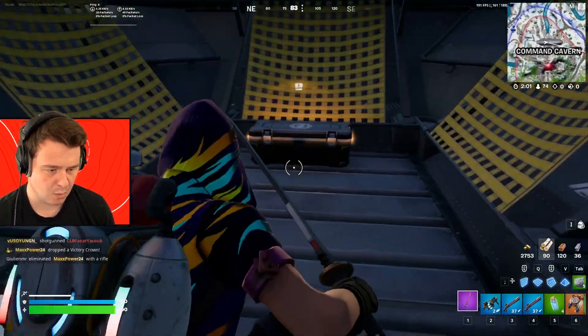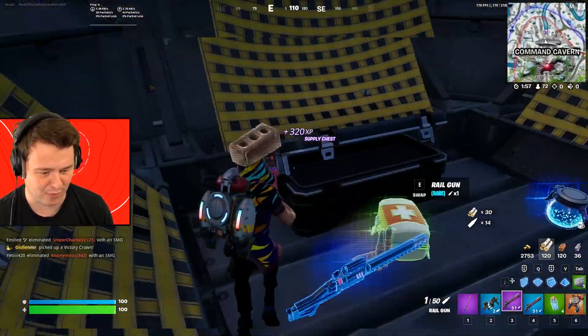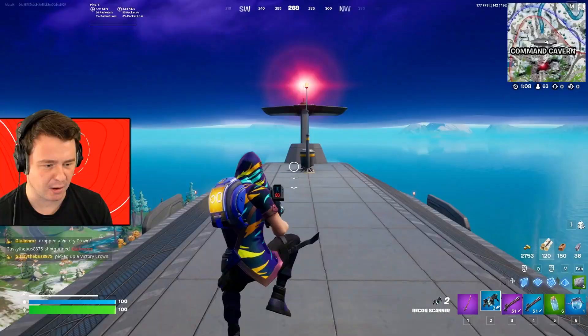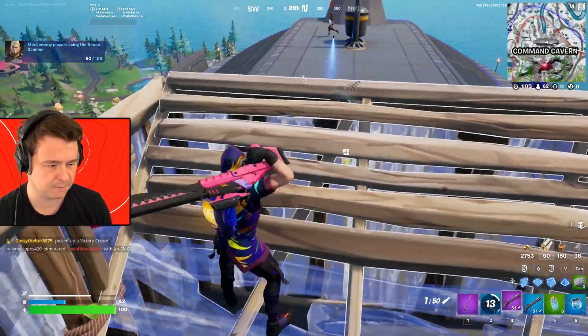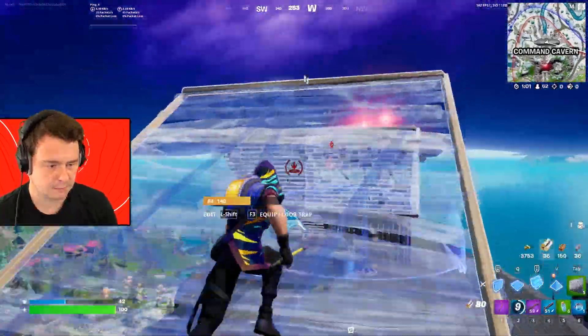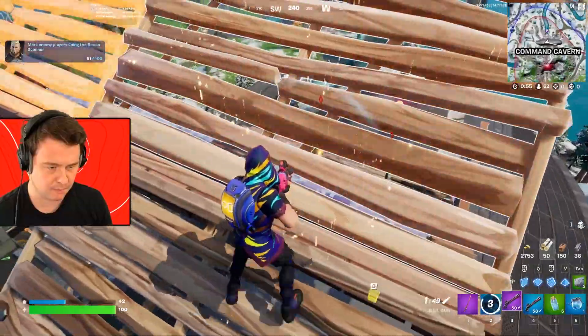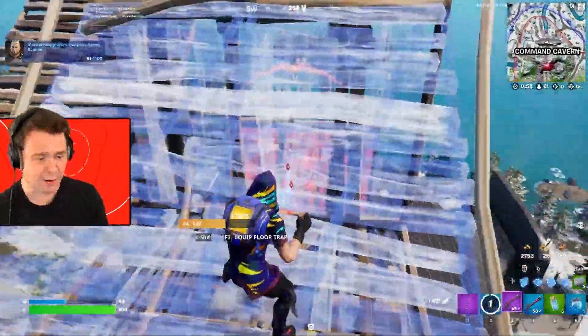Railgun number two. We got one more chest to check. We're moving up in the world. Now let's go find some enemies. My high ground, baby. There's someone behind you. That's my elim.